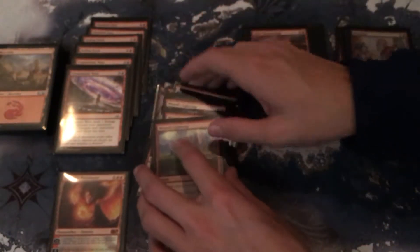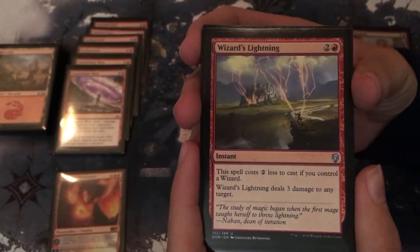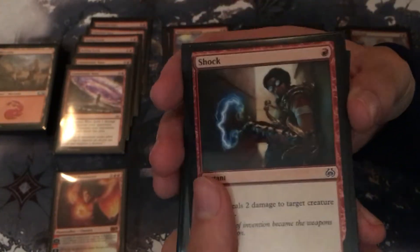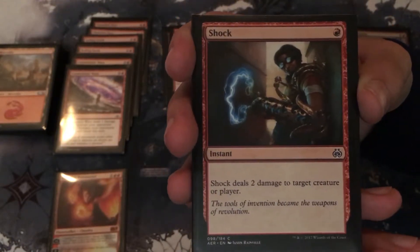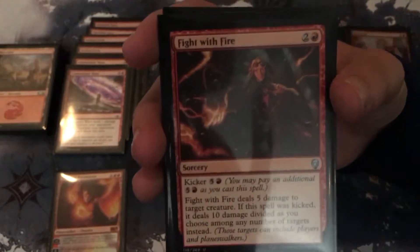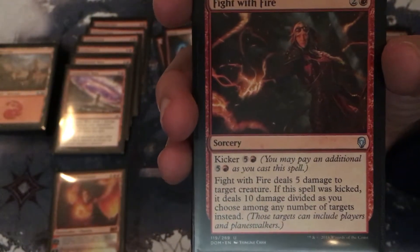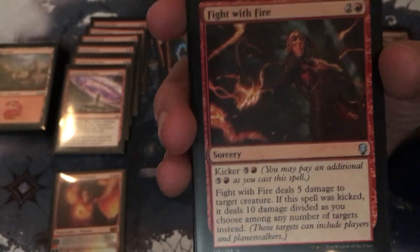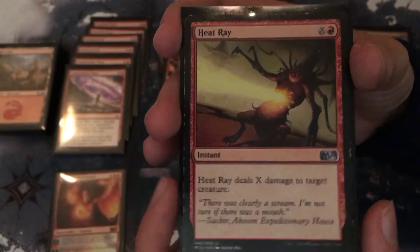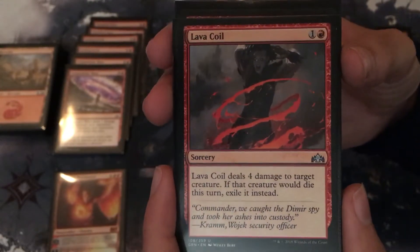Next we have direct damage — there's a lot of this. Three copies of Wizard's Lightning, costing two and a red, an instant that deals three damage to any target but costs two less to cast if you control a wizard. I have a full playset of Shock — costs one red, deals two damage to target creature or player. I have a single copy of Fight with Fire, costs two and a red with a kicker for five and a red — it deals five damage to target creature, and if it was kicked it deals ten damage divided as you choose among any number of targets instead. Heat Ray costs one red and X — it's an instant that deals X damage to target creature. And I have a full playset of Lava Coil — deals four damage to target creature; if that creature would die this turn, exile it instead. It costs one and a red.